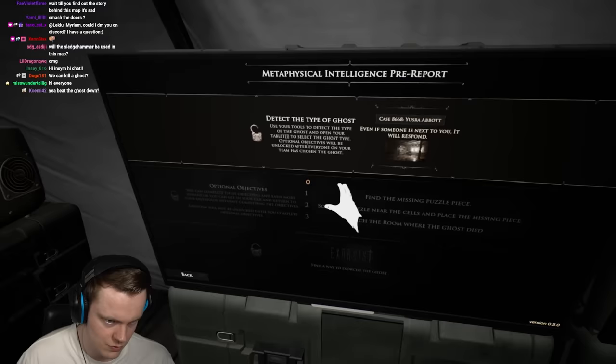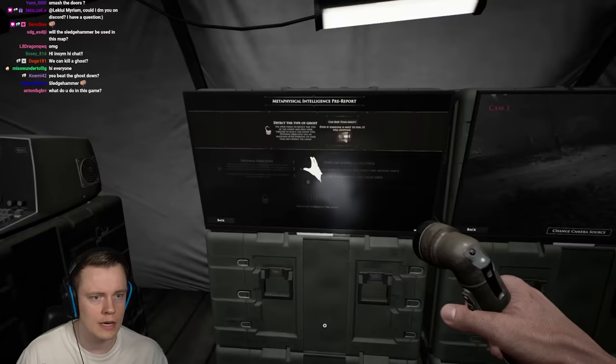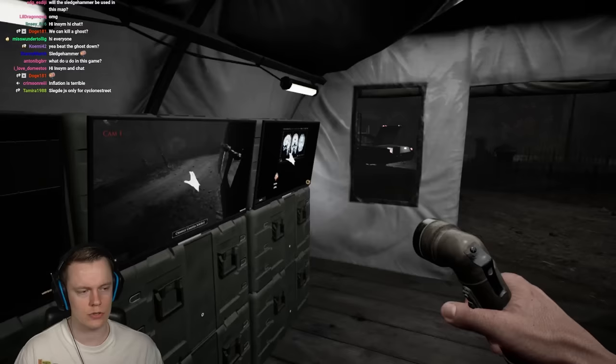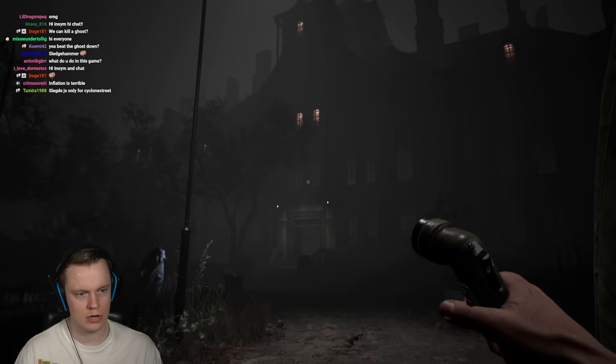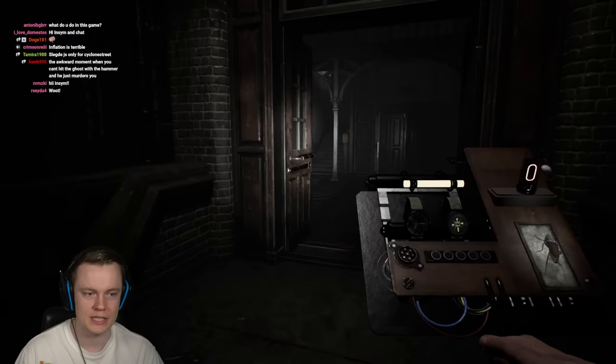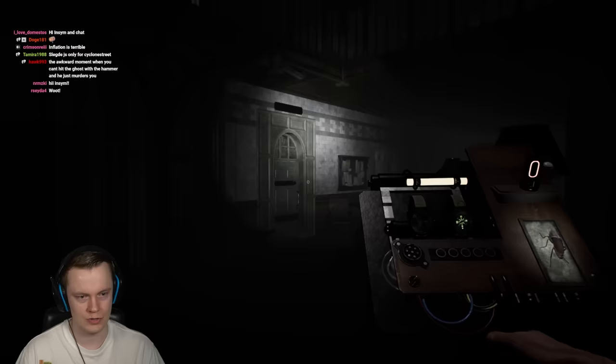We need to detect the ghost. Find the missing puzzle piece - solve the puzzle near the cells and place the missing piece. Reach the room where the ghost died. There's also salt that's been added, which costs $3,000 - I don't know where they're getting their salt. The sledge is only for Cyclone Street. There's a key - we need to actually collect keys now.